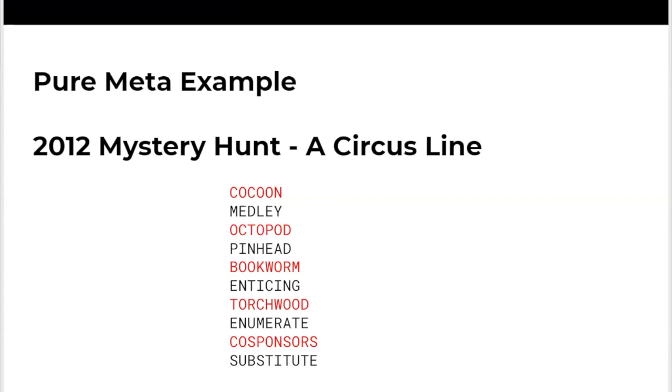The final step: the letters in the place of the O's. In cocoon, where the O's are, the corresponding letters in medley are E-L-E; P-H-A in pinhead; and so on — giving us the answer phrase 'elephant in a tutu,' which is very thematic. That's another example of a great meta where the extraction is thematic to the round, which is a circus. Often metas will ask some sort of question and the answer will be a punny, dad-joke-type reveal — that's sort of a tradition in the mystery hunt.